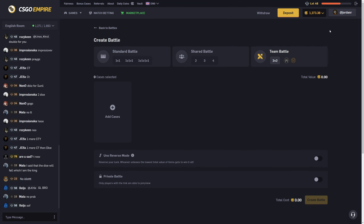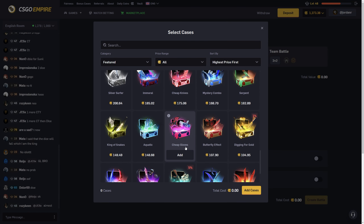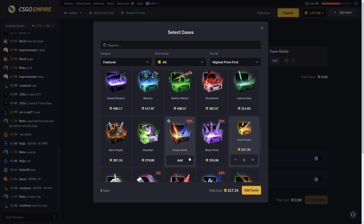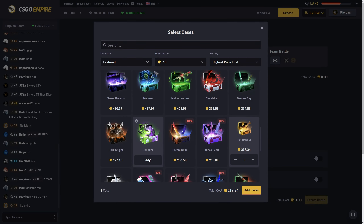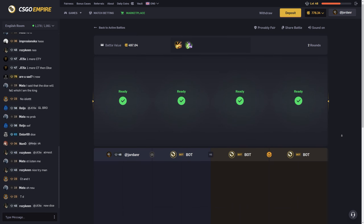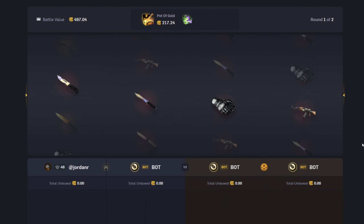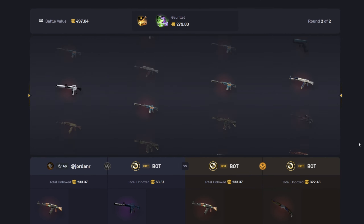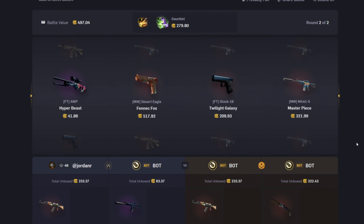I think our goal this video is just going to be like 1500 — if we could get up to that that'd be pretty cool. Let's start off with the pot of gold case and maybe we'll do gauntlet — doesn't look like a bad case. 497 for this battle — this is expensive, but if we could win it that would be pretty damn nice. Let's start off with some good hits out of the pot of gold case. Okay, that's not horrible I guess, but they do have a good lead — and that's a loss.